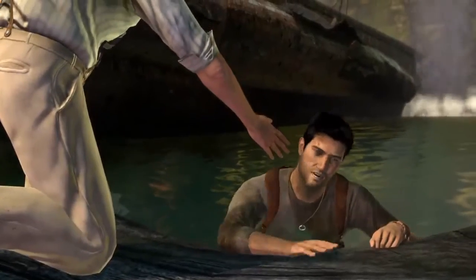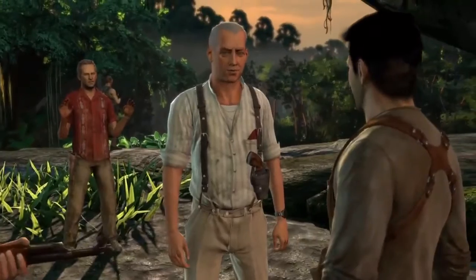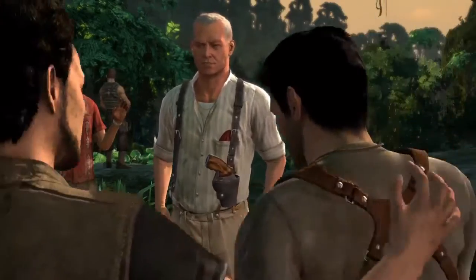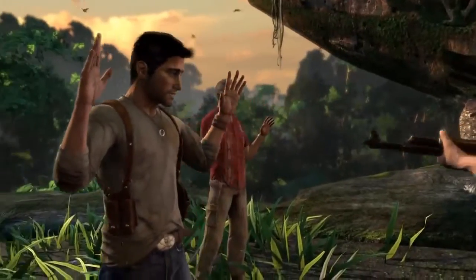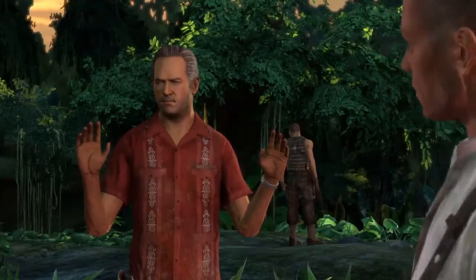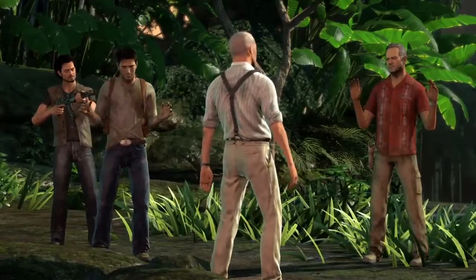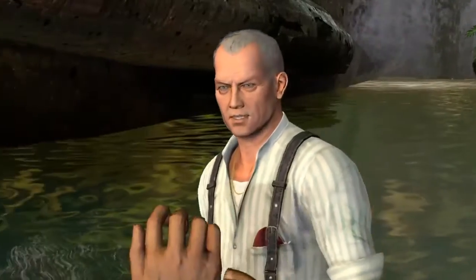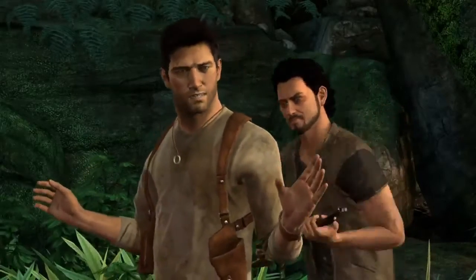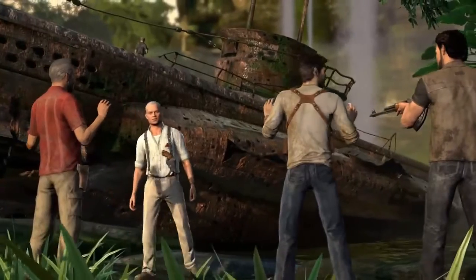Hello. Friends of yours, Sully? I'm Gabriel Roman. Yeah, I know who you are, asshole. Manners, young man — this is just business. Get over there, put your hands up. Hey, they're up. See, your friend owes me a lot of money, Mr. Drake. So when he told me that you two were onto something big — the find of a lifetime, he said — well, I was intrigued. But he's made grand promises before, haven't you, Victor? And here we are again — another fool's errand. Does he always go on like this? No. Take it easy, Navarro. I'm afraid the time is up.